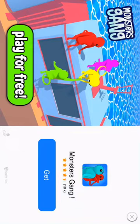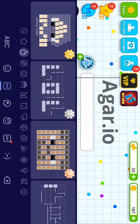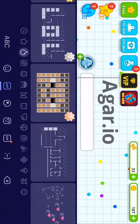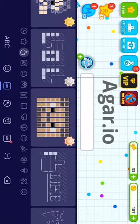While on the keyboard in Agario, you want to go to the square icon that has a dot and an arrow pointing left — it's the second icon from the far right. Click on that and you'll see the Minecraft thing. Most of the icons don't work except for this Minecraft one.